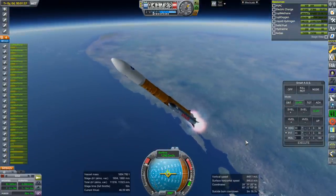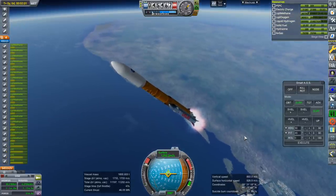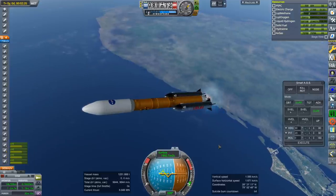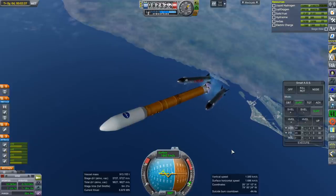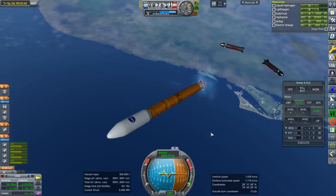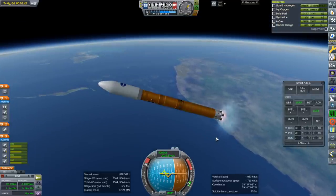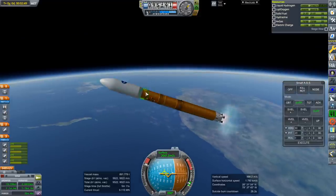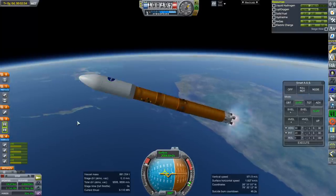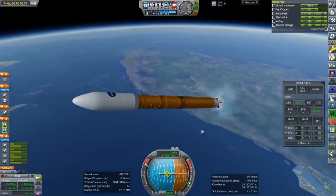We have a 55-ton payload and we're aiming to get to the moon — not lunar orbit, just a translunar injection. Throttling down, shutting off the engines and separation. They're off with the 20 seconds of fuel. Throttle up. It's going to be tight, but we're probably going to use the upper stage to finish orbit. Fairings — I don't know if these fairings are safe to decouple. We'll wait until we're in space.